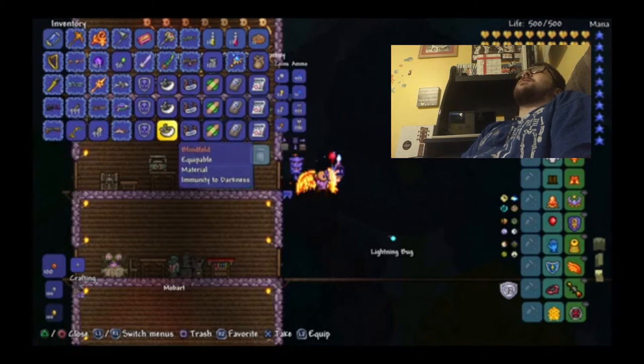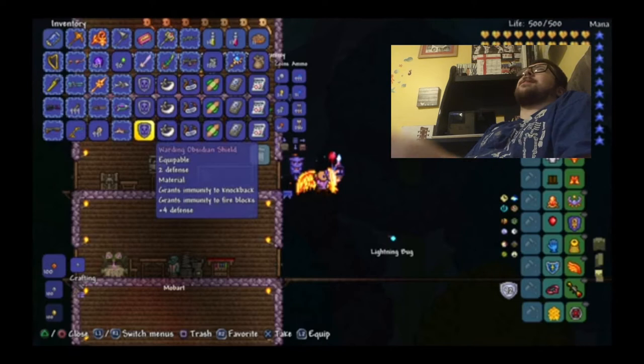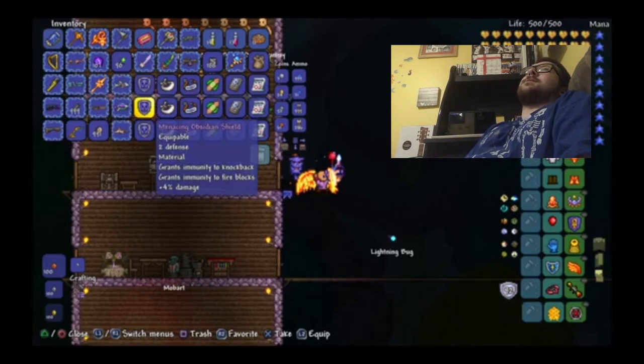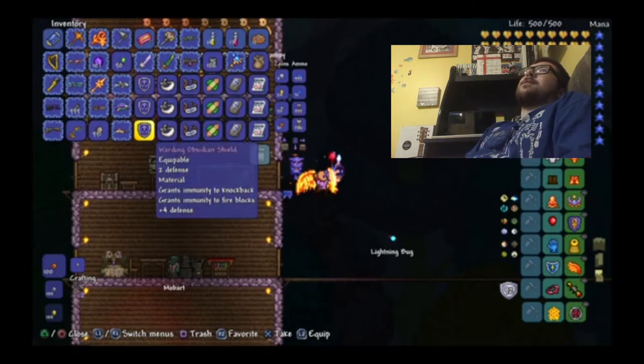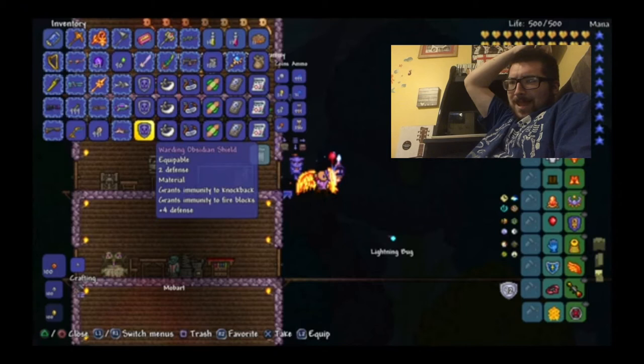Basically, the five Ankh Charm materials and the Obsidian Shield. Everybody should know how to make an Obsidian Shield. You need 20 obsidian — literally destroy 20 blocks where water and lava mix. If you get 20 of that, you can make an Obsidian Skull. Then go down into the dungeon after you beat Skeletron and gamble with golden keys in chests to get the Cobalt Shield. With those together, you have immunity to knockback, immunity to fire blocks, and two additional defense. The Obsidian Shield is an easy item to collect and is pre-hard mode.